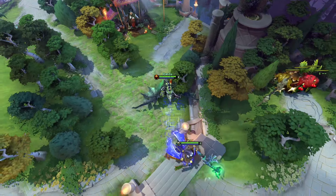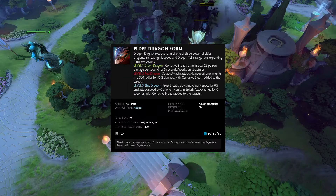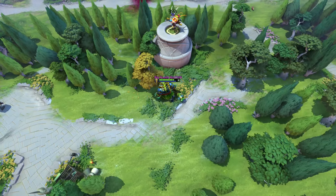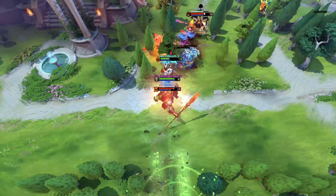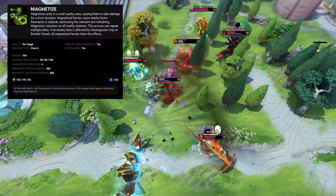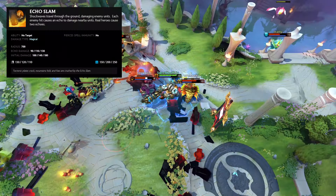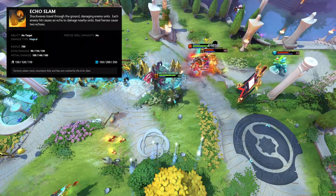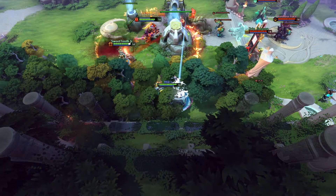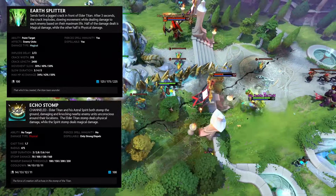Dragon Knight is a tanky core hero whose ultimate allows him to transform into one out of four different dragons with different attack modifiers. Drow Ranger is a simple core hero whose passive ultimate makes her right-click deal more damage. Earth Spirit is a complex support who has the ability to reposition enemy heroes. His ultimate applies an effect to enemy heroes that deals damage over time. Earthshaker is a support hero who excels at initiating. His ultimate deals damage in an AoE depending on how many enemy units are nearby. Elder Titan can be played both as a support and a core hero, and his kit revolves around sleeping the enemy heroes so that he can land his ultimate, which after a decent delay deals massive damage along a line.